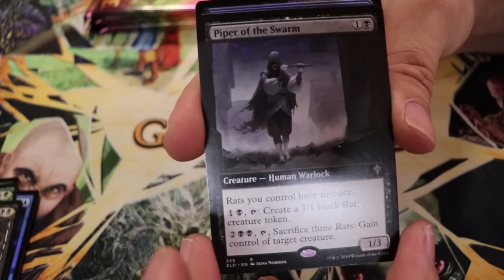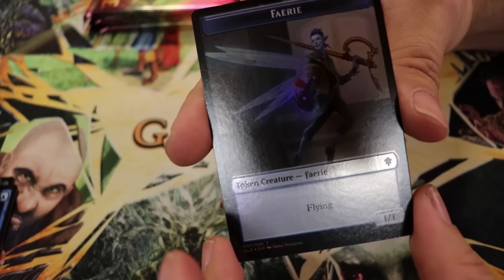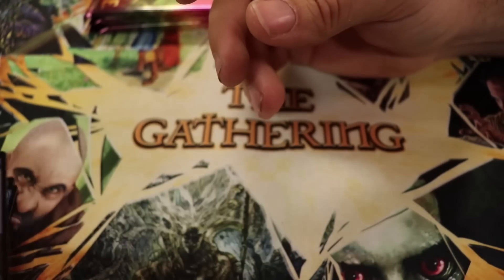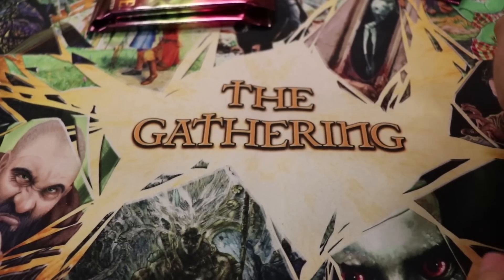Extended border Piper of the Swarm — looking very nice. Foil Fires of Invention — that card has some real potential. Then the foil Faerie token, which looks really really nice. I love the improvised weaponry they have — it's a cocktail toothpick and I love it.